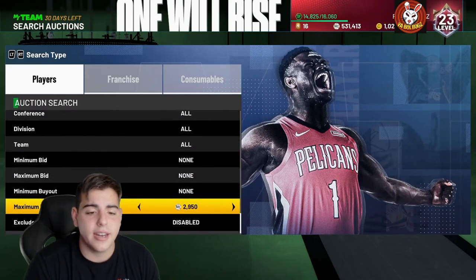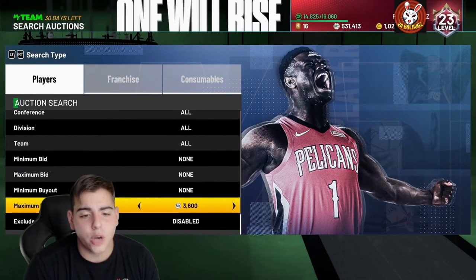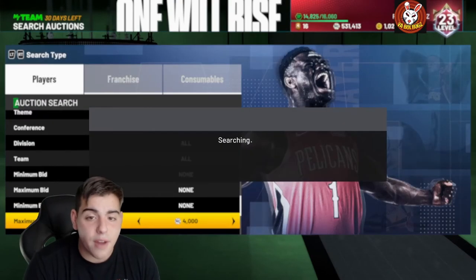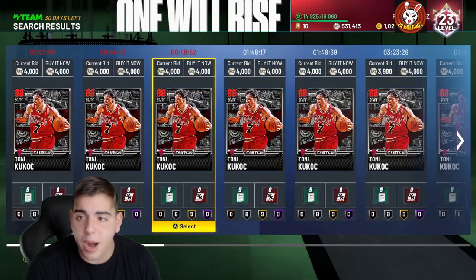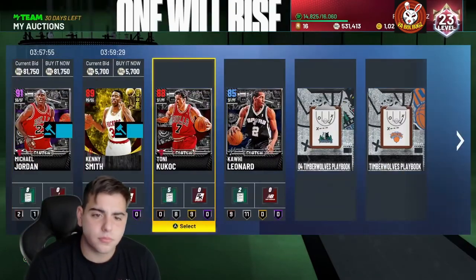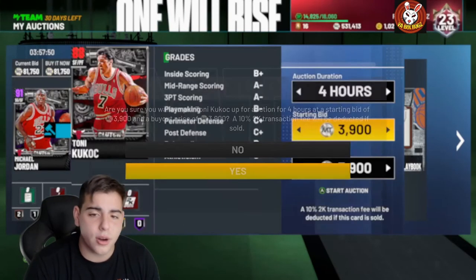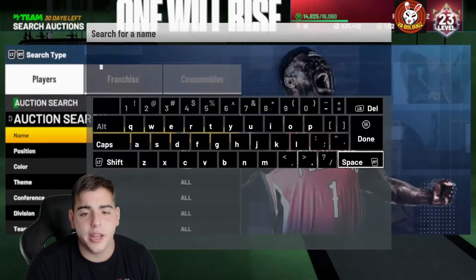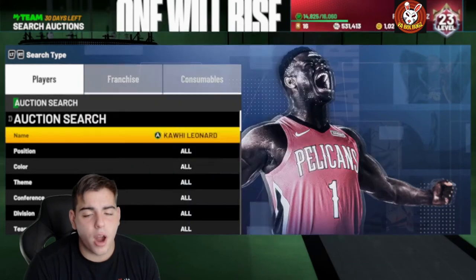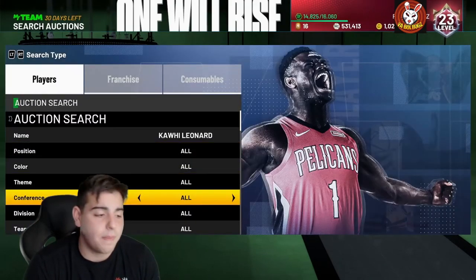Wednesday cards go right back up — as you can see, today is Wednesday and prices are right back up. Thursday could be a mini market crash toward late night — late night is also a great time to sell. Then Friday is the market crash: every single amethyst goes down in price because everybody is popping packs trying to get Kobe, Jordan, and other cards. That creates a market crash, so on Friday you want to buy everything you can with your stacked MT.